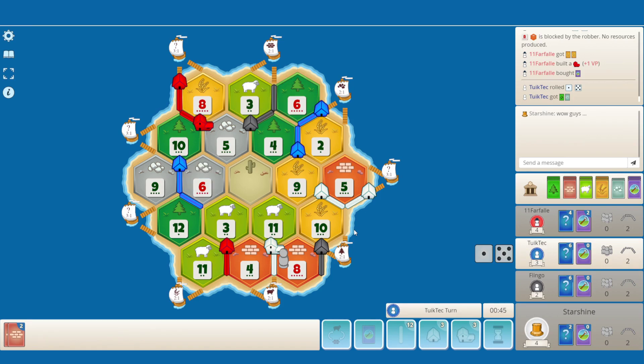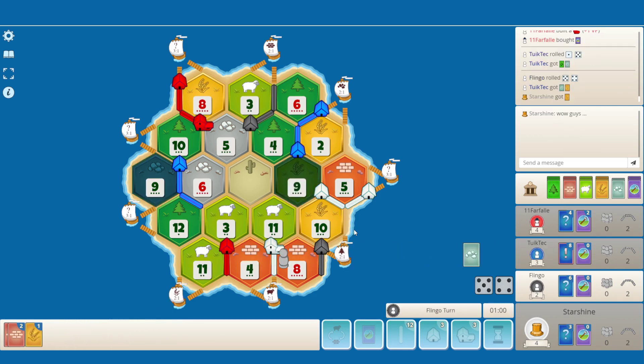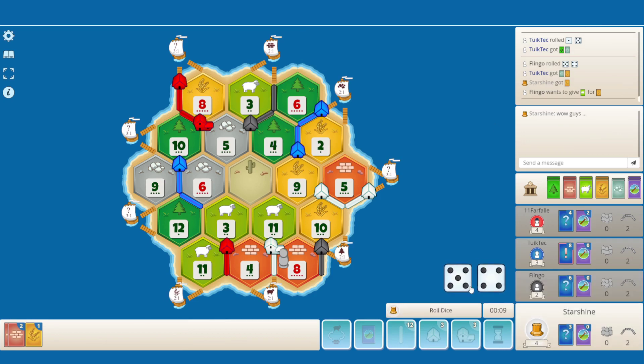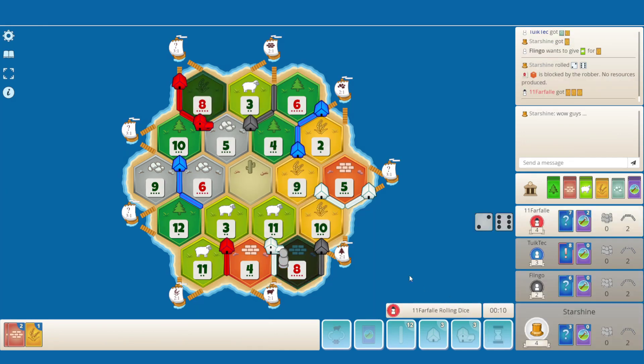Really gotta be careful though. I definitely leave Longest Road, I guess. Problem is I don't have too many good expansion spots. And red already has two dev cards, so he's looking pretty scary. So many bricks, oh my goodness.